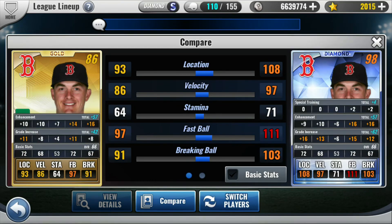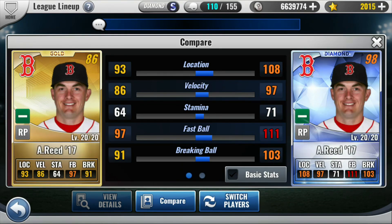Comparing Addison Reed: two 17 Reed cards. The distribution on him — largest on the gold — is to fastball and location. Similarly, on the right-hand card, it is also fastball and location. Proportionately, you're going to find that those numbers are going to be comparable. So there are hidden attributes that represent how the grade increase numbers are going to be distributed as he grades up and his grade numbers get larger. Those are examples of hidden attributes.